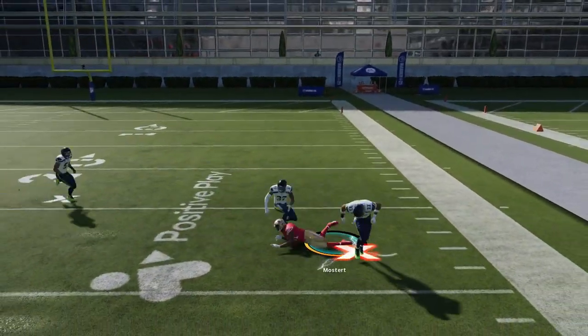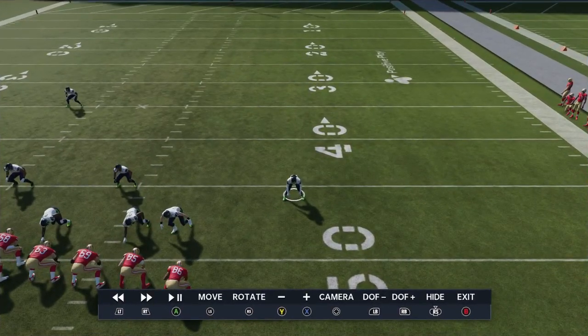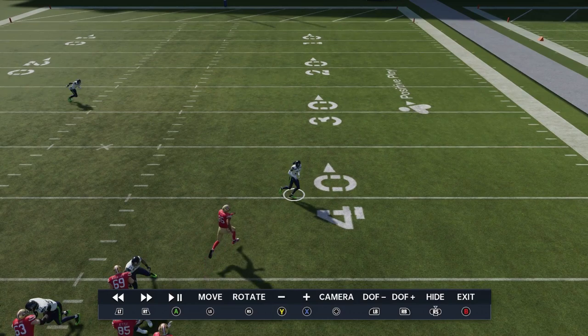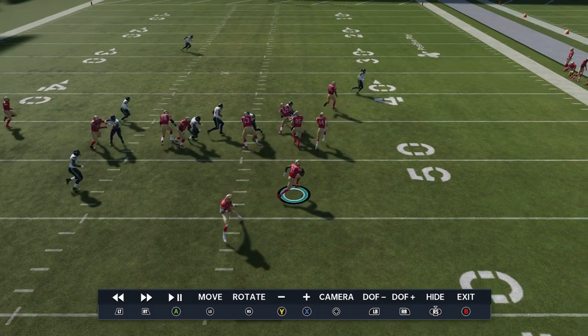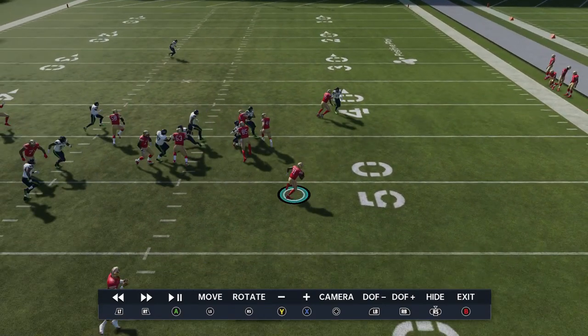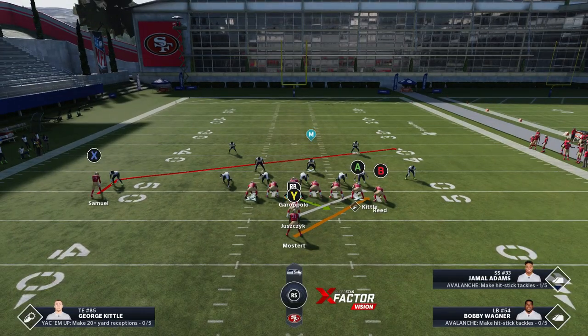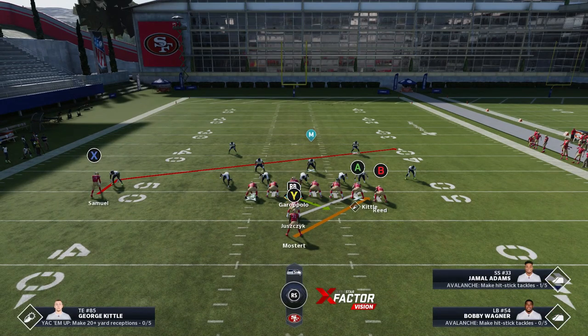Stretches versus cover threes and cover fours — anything where the cornerback drops back right when you hike the ball — is going to be a really easy play. Cover threes and cover fours are weak outside because these cornerbacks take themselves out of the play. Starting at the 50, he's about 10 yards deep before he realizes he has to turn around. That's why I'm always going to hand it off and go with this stretch play against these defenses — look at how much space I have out here. For man coverage looks, the slant is the way to go. I run stretch alert lookies on the goal line too, because you see a lot of man coverage there.